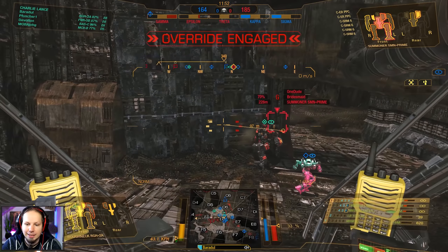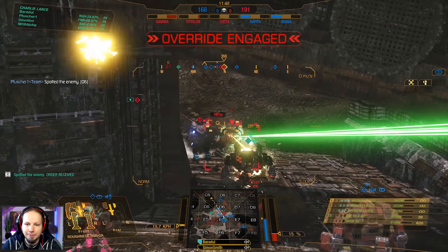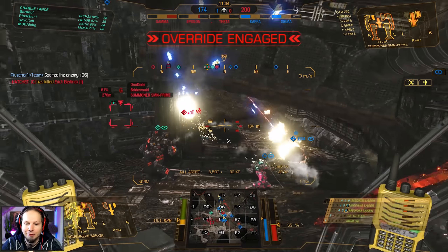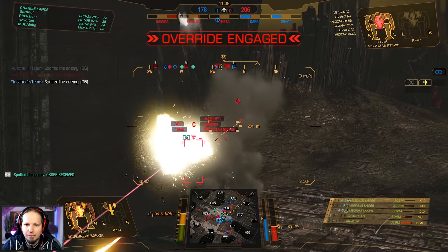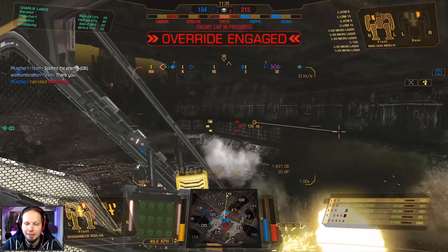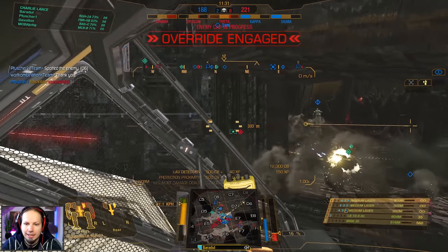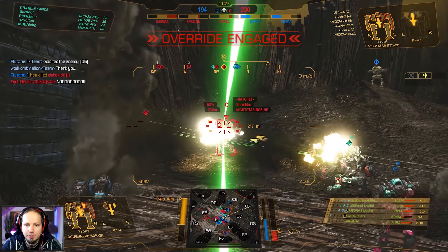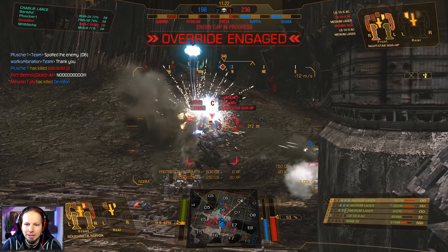Go for the right side on the Summoner — kill it quickly. This is a problem. That Nightstar — I have a feeling we are running against the same people. It's a Mad Dog — that's way too much damage for me. I can hold this for a while but not forever. Let's push down! High ground tricked me.